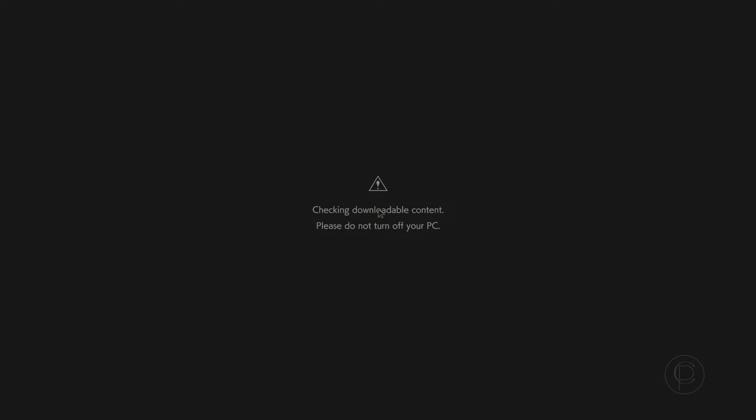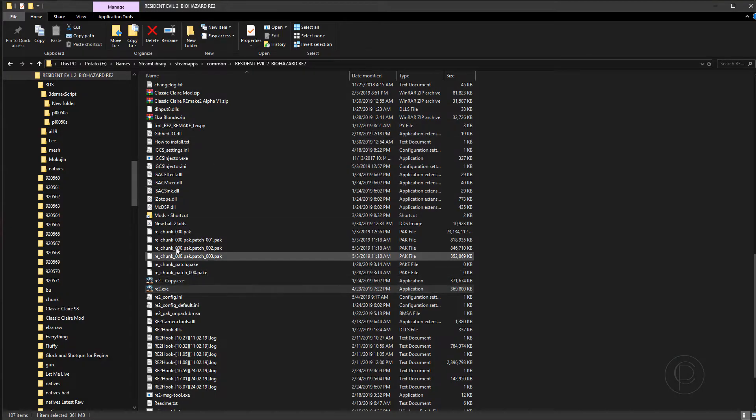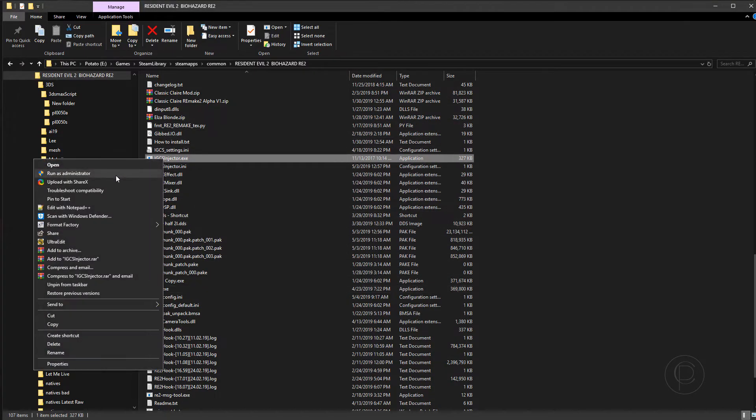Now you just wait. Once you get to the main menu, then you can go to the injector and run that as administrator.